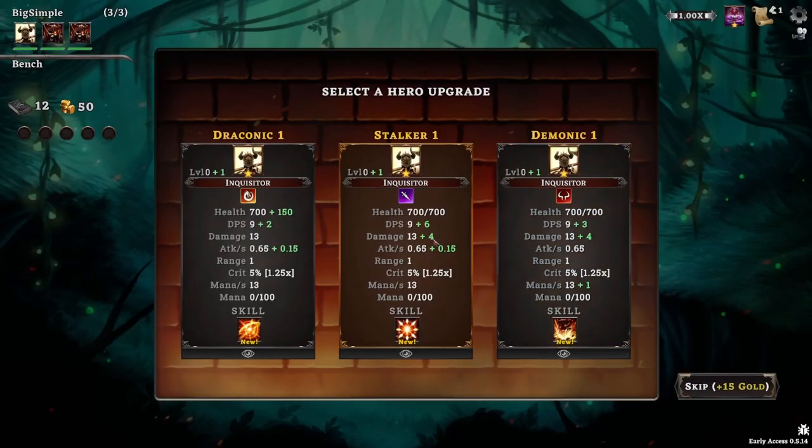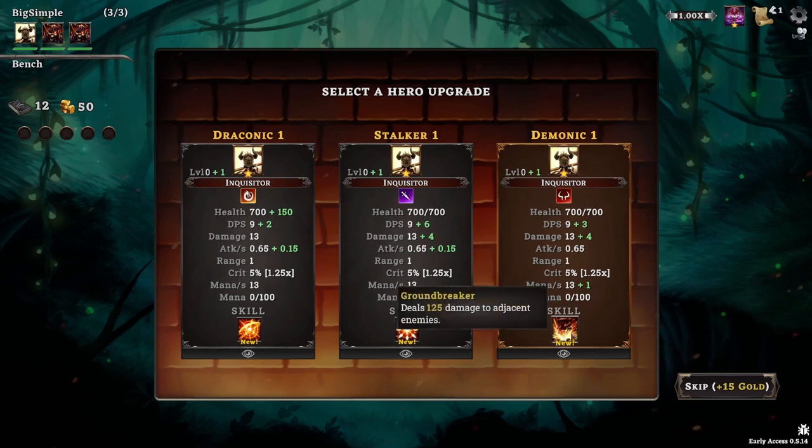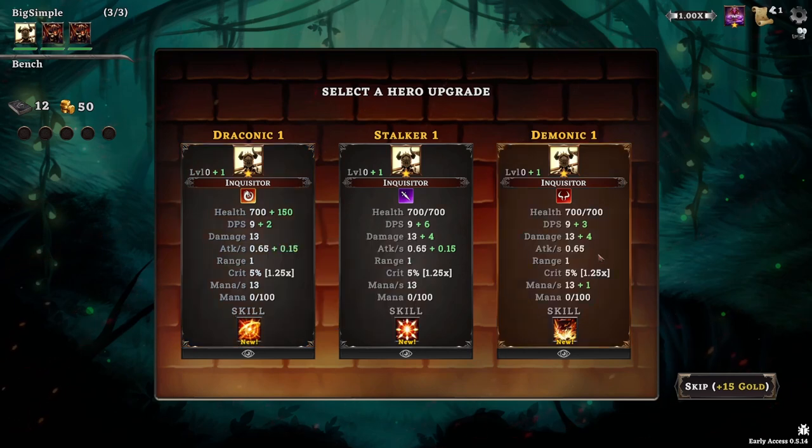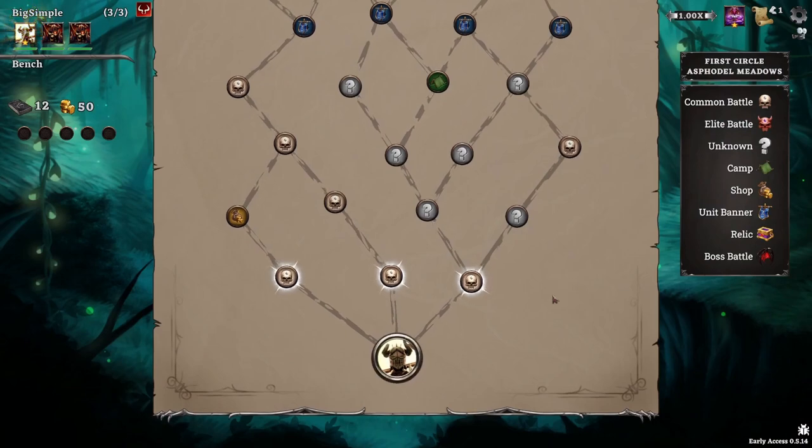We're selecting a hero upgrade for our first choice — kind of like in Monster Train. I like when you get to pick how your hero starts. We're picking a play style. We have the Inquisitor with Draconic, which has higher DPS for the Stalker but less health, or this one gets more health but a slight DPS buff. There's also different abilities — deals 125 damage to adjacent enemies, or next attack deals two damage and gains 25 might for each adjacent. I'll go for the middle of the road option.